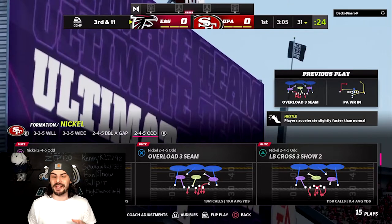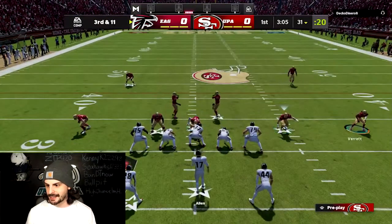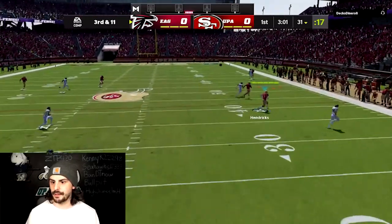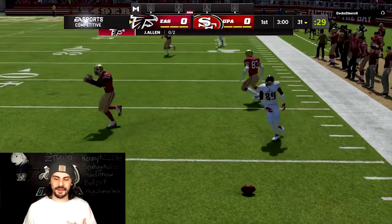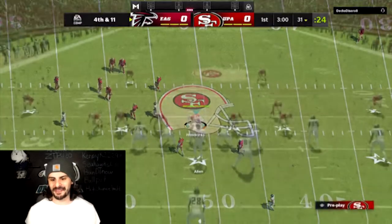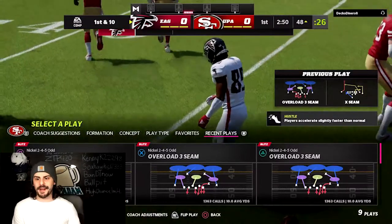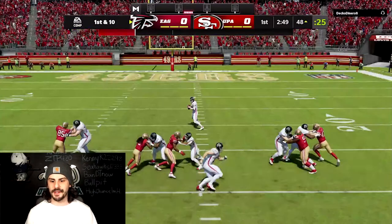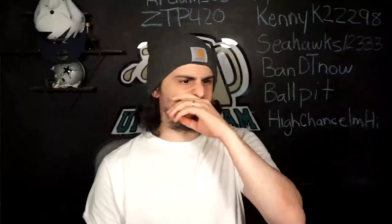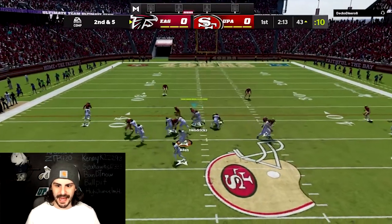Ted Hendricks makes a ton of plays. You saw in the first part of the video, our first game against this opponent, we got a pick off his first pass. Let's see if we can get another one here. I was going to watch underneath, but he decided to throw it there instead. Hopefully he goes for it and doesn't punt it so we can try again. Yes, he is going for it. Let's see if Hendricks can make another play for us. I really do enjoy using this Ted Hendricks card at tackle - it's a lot of fun to use.